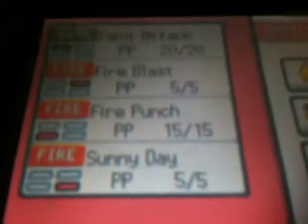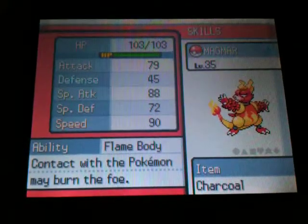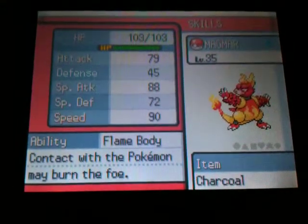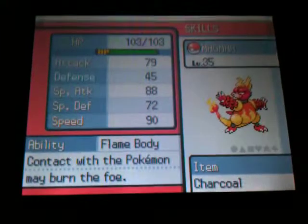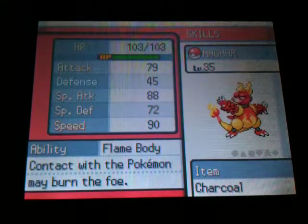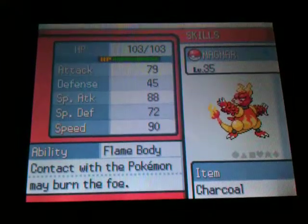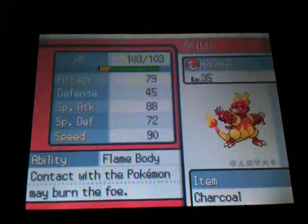And Magmar's attacks are: Faint Attack, Fire Blast, Fire Punch, and Sunny Day. Okay, so that's gonna be my main team from now on. I'm not gonna do as much switching as I've been doing. Next week, hopefully, we will continue with the last part of the Team Rocket invasion in Goldenrod City — the third floor with the key and all those executives. So that's all for today. Thanks for watching! Bye!